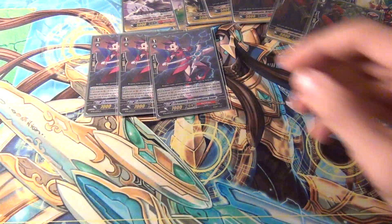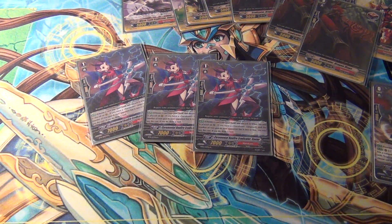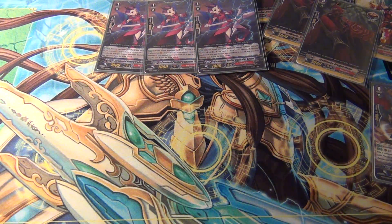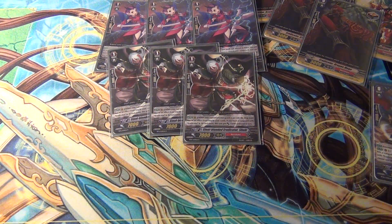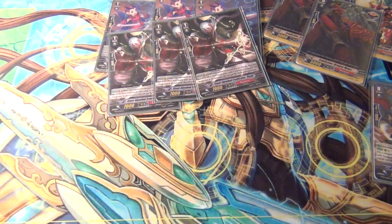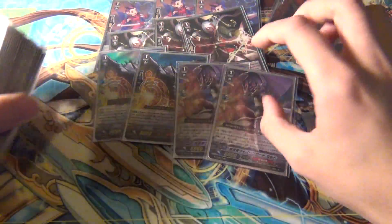For grade ones, I'm running three Ceremonial Bonfire Eradicator Castor. That's just when it's placed on R — it's that typical discard a card, draw a card, with the condition that your opponent's rear guards have to be two or less. Next, three Steel-Blooded Eradicator Shuki. And then I only have two of the other one, and they aren't even English ones, because I didn't pull any of these.